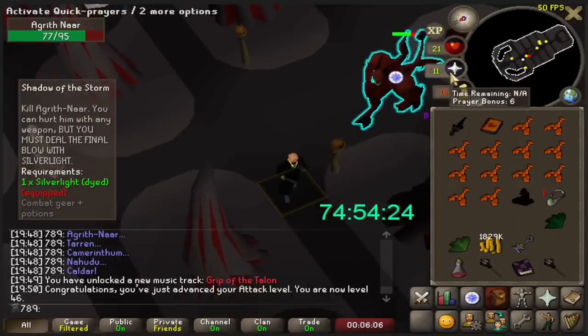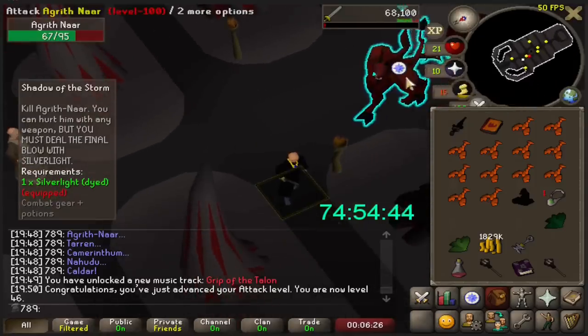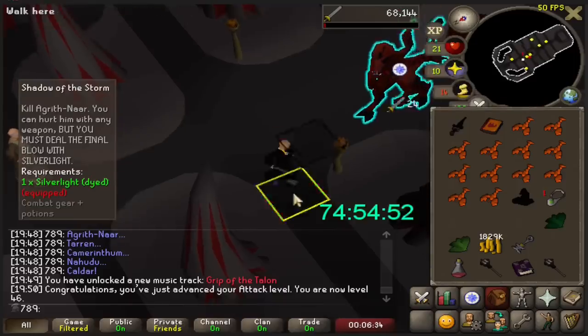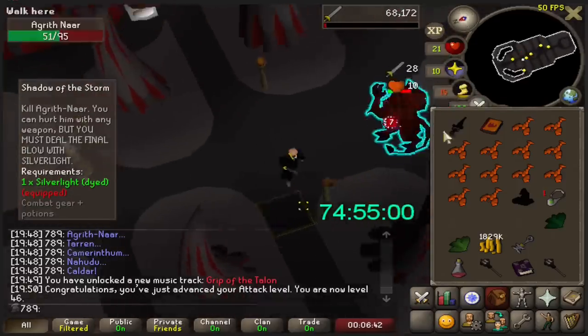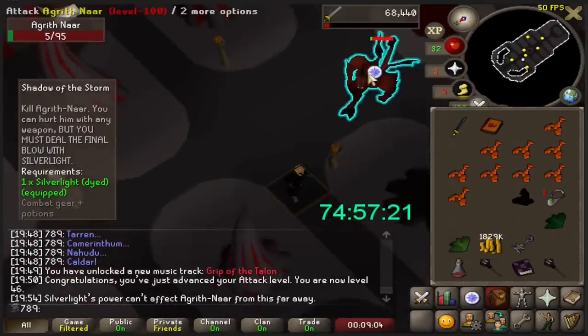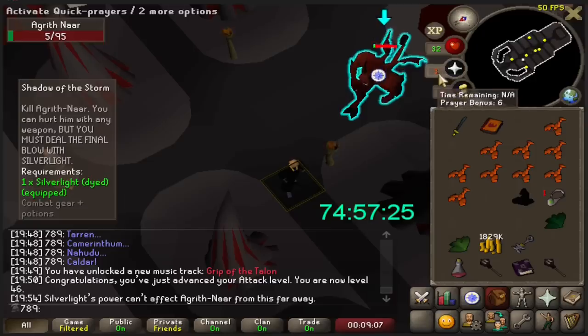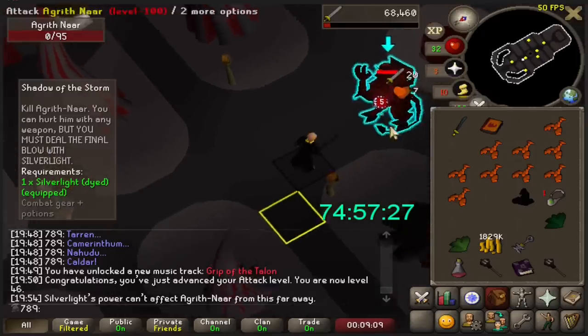Next, I did Shadow of the Storm since it's amazing for early game range levels. The boss is very slow at my combat stats, but it's safe-spottable with melee, so it's fine. For this demon, I can attack it with whatever weapon I want, however the final hit has to be with a Silverlight. So I switched over to my new best weapon and completed the quest. This got me from level 1 to 27 Range.